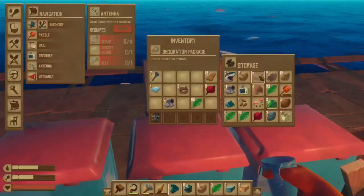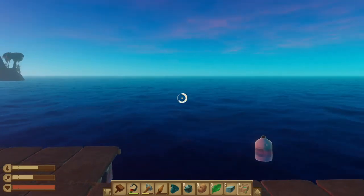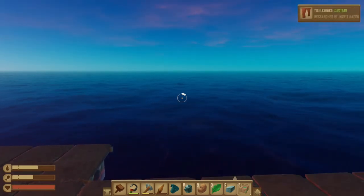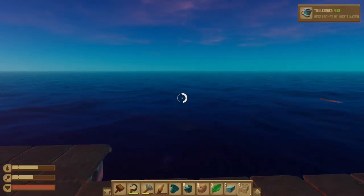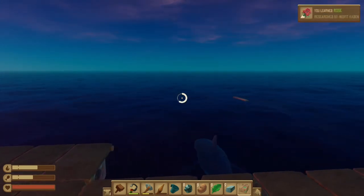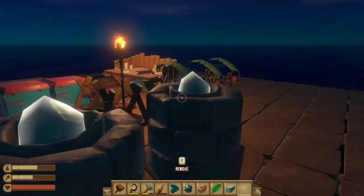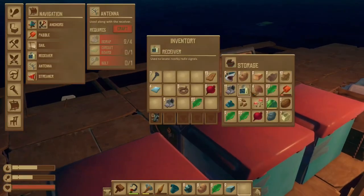We have some decorative packages, let's open these up. We got a shelf, curtains, a mug — I think all these are decorations. Roses. And finally, a rug. That'll be nice. Definitely not enough space to put them here, but we'll get to it.